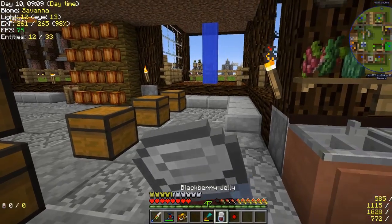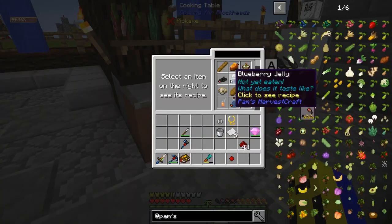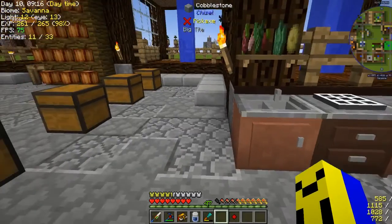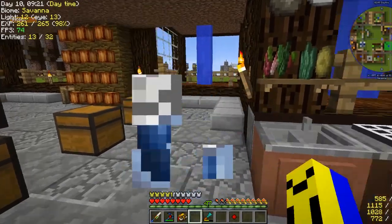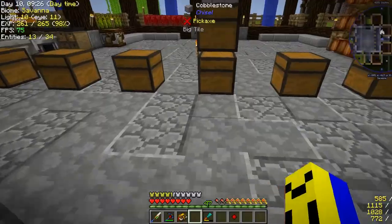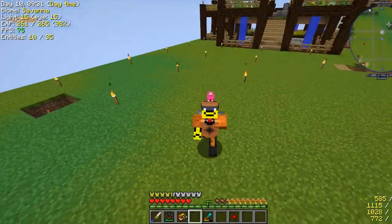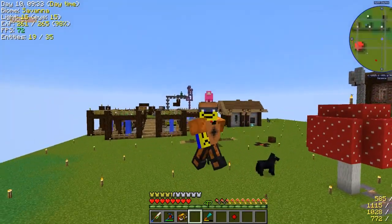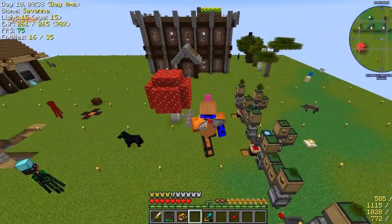Food. Ate some food. I'll also make some blueberry jelly since I have it in my thing already and I don't have to make it. Full hunger bar. And with that nice eating of food — I just realized I have little tiny chicken wings. That's funny.